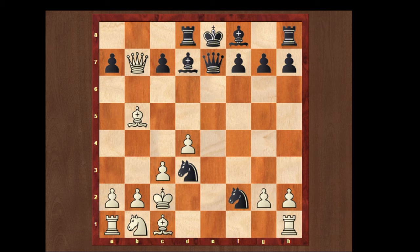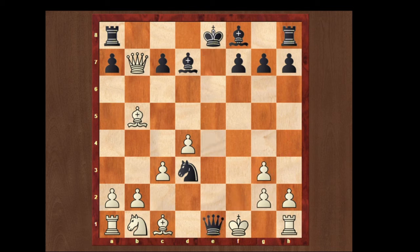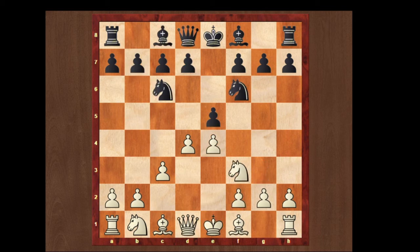Now let's see another move — what happens if the king moves to f1. Here is a mate in two position; pause the video if you want to find it. Black plays knight to g3 check, and if white takes with the pawn, then queen to e1 is checkmate.